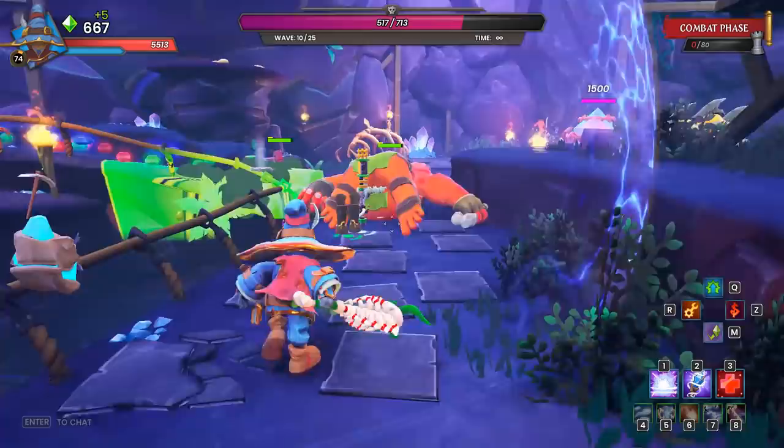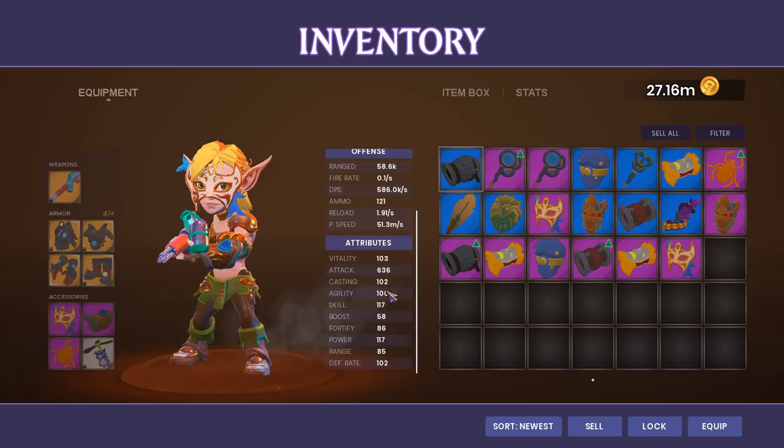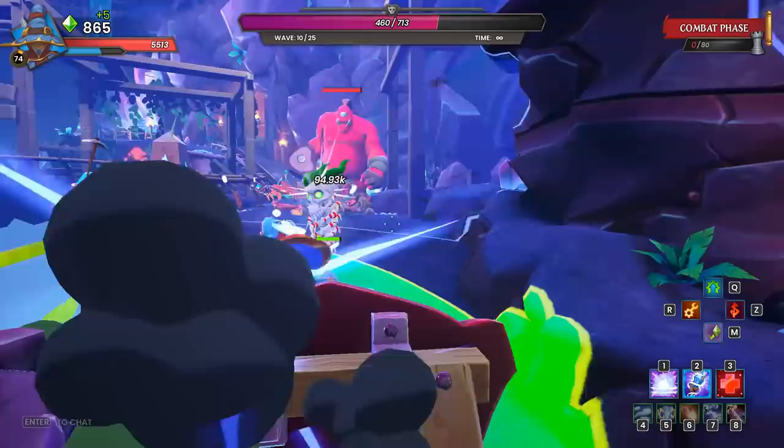Remember the Agility stat, which is also our Run Speed and Jump Height — this stat is capped. It's a hard cap at 100. Anything over 100 points in Agility is just not going to do anything for you, so don't waste any points there. Get to 100 and call it good; you are at the fastest that hero can run.